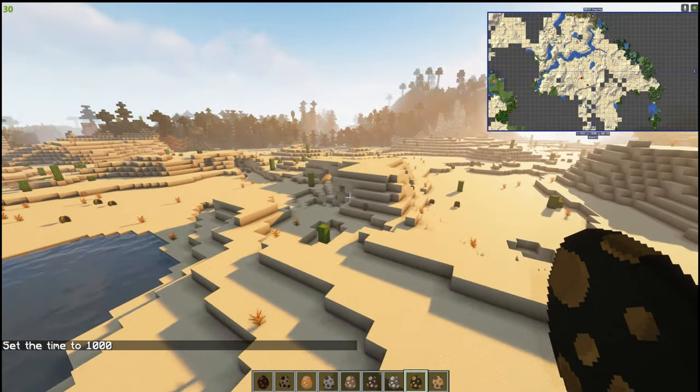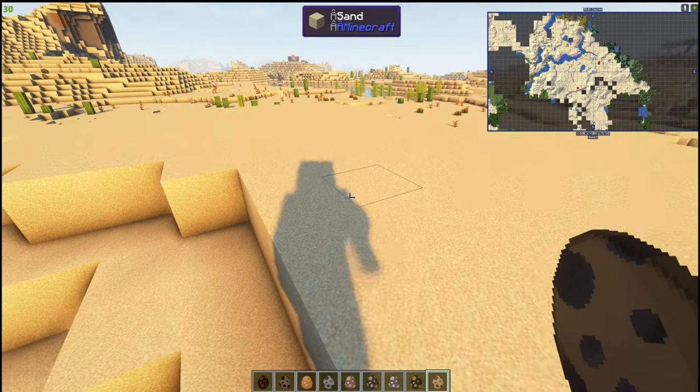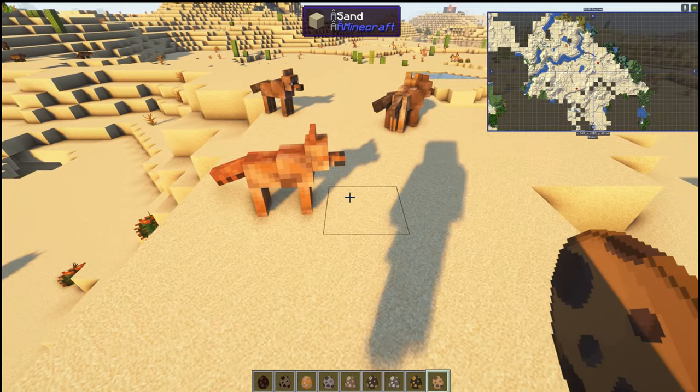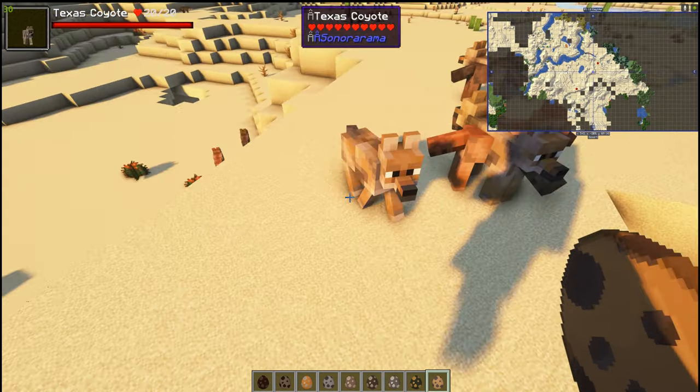Coyotes — let's bring one in and see what a coyote looks like. It's like a fox, and yes, there are different colors — a red one and a not-so-red one.